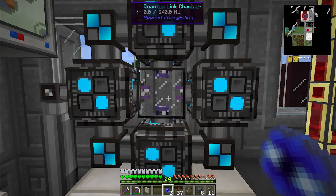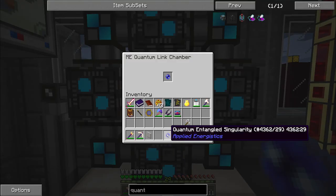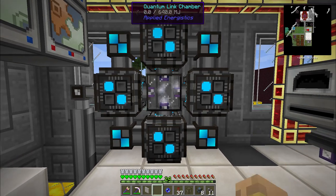If I go downstairs and take a look at my ME controller, I should be able to see that four quantum field rings and one quantum link chamber are connected. I need to put one of my pair of quantum entangled singularities on the inside of that — you get a really cool graphic effect. And now I need to head to the nether to set up the other side of this.